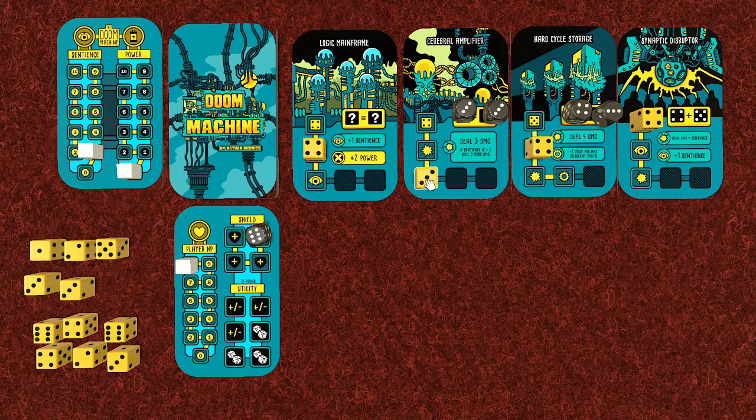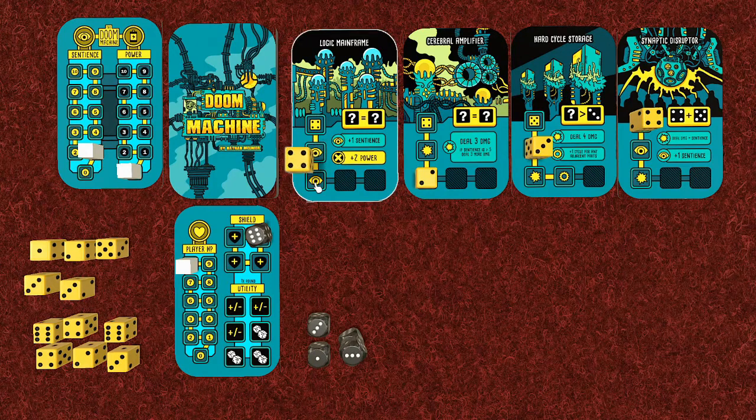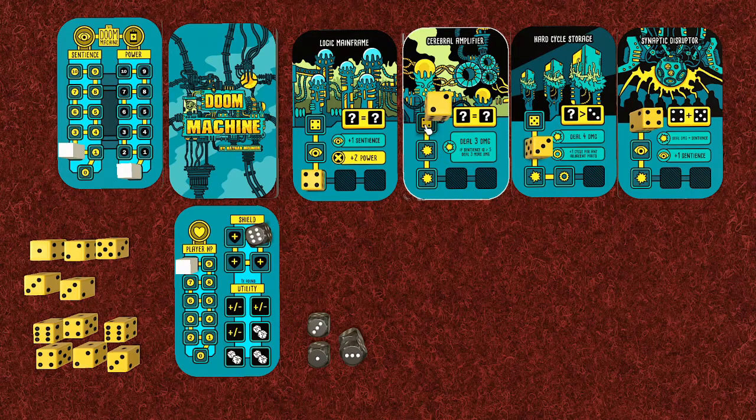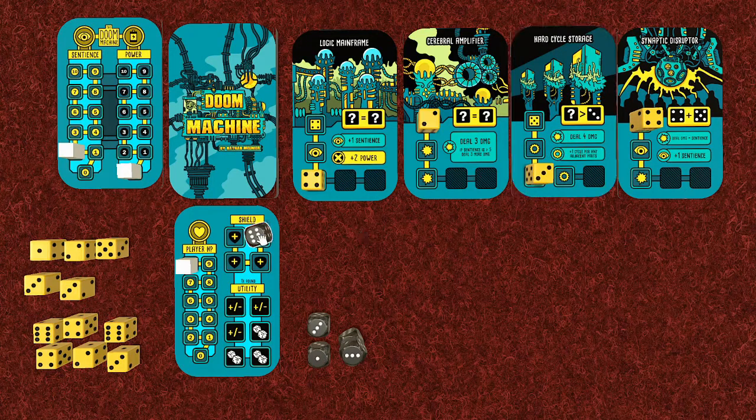We use two dice to bring one card down to two health, and two more dice to bring another down to three. Then we take them off to indicate they're used. The machine takes its turn: sentience goes up by one, cards cycle, this one deals four damage bringing our shields down to two, and the next increases sentience again - now at three.